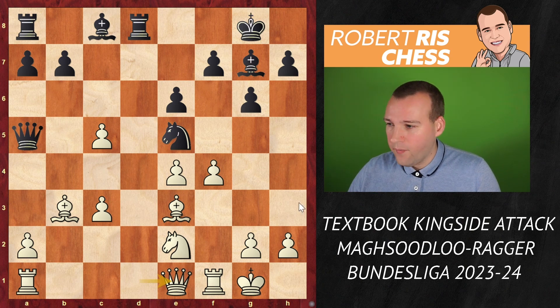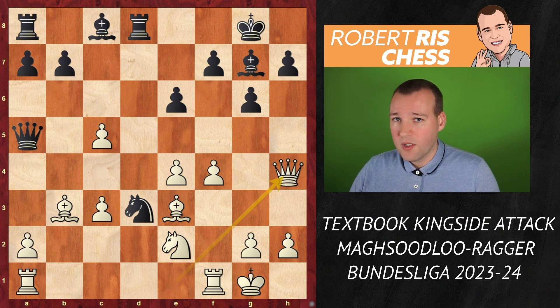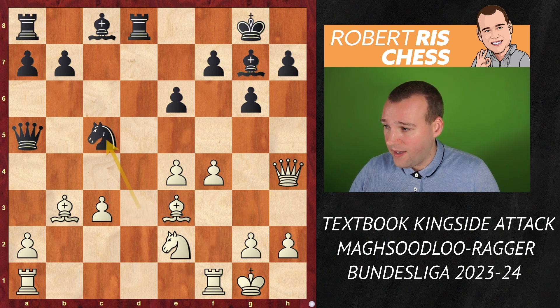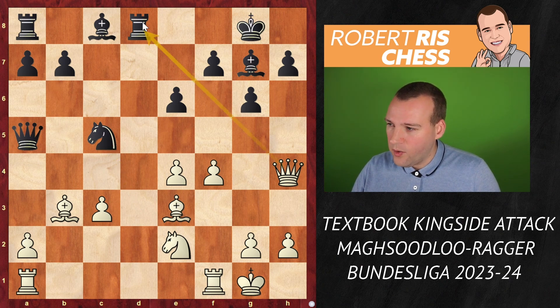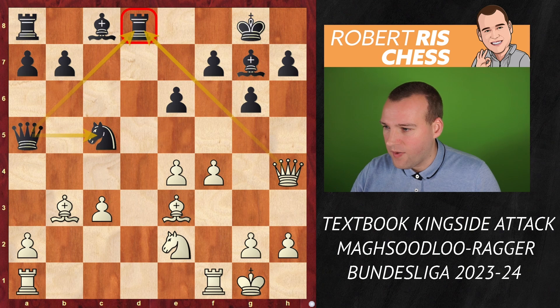The queen is doing very well on e1 because now Black has to move its knight — it's still under threat from the f-pawn. The knight comes to d3, attacks the queen, but the queen comes over to h4. White's queen joins the attack really fast. Nxc5 — Black has won its pawn back, but has invested a lot of time doing so. The queen on h4 is keeping an eye on the rook and also supporting the knight on c5.